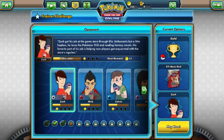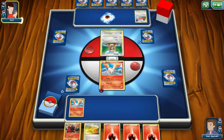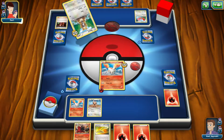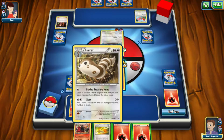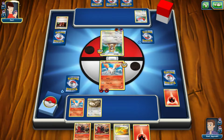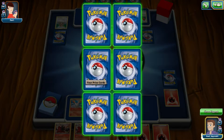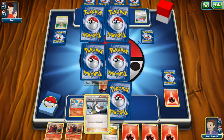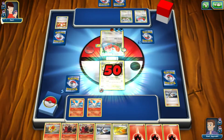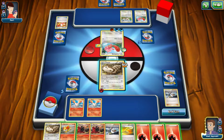Starting by unboxing some of these Legendary Treasures — I have two of these. Trubbish is new for me. Oh, check out this Gyarados, that's not bad. Purloin is pretty awesome — it's holo. We also got a holo Swadloon, Trubbish, and Oshawott. Nothing else too great.